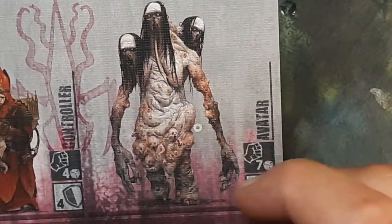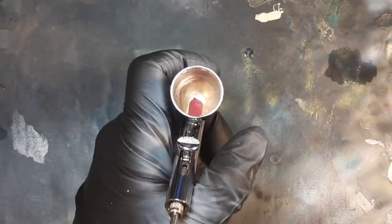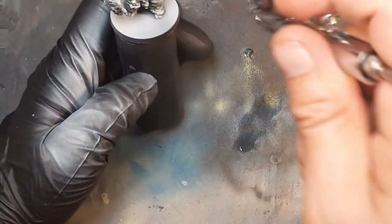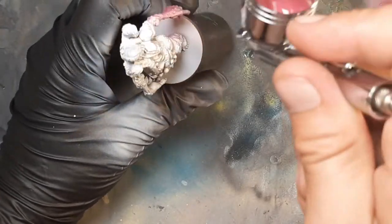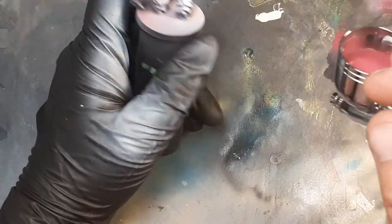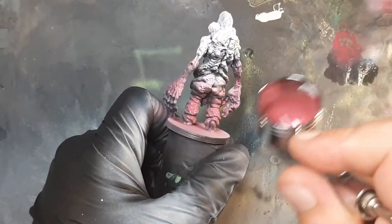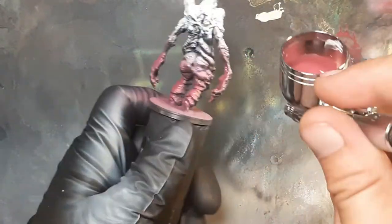As you can see on the player's card, it's white, then red, then black. Now I'm going to use Gluttony, which is like a reddish purple — another great color from the line. I'm hitting it from the hands all the way up to the elbow, and on her lower legs and the lower part of her stomach and butt.